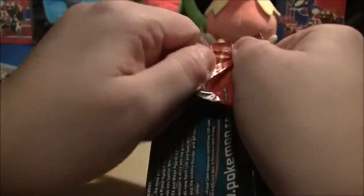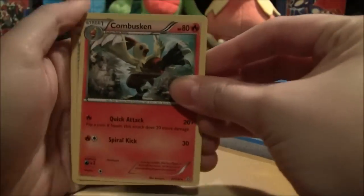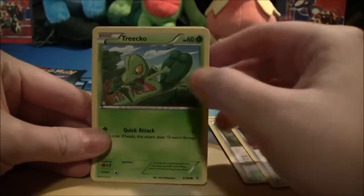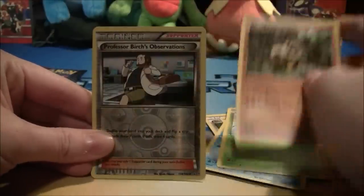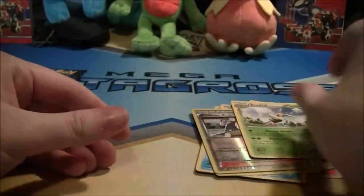Alright, Groudon pack — I didn't get a chance to open you last time, so let's see what you got. I ruined the pack on that one. Let's just put them to the front. We got a Combusken, Shrine of Memories — I couldn't read it through the camera — Repeat Ball, Chirico, Zigzagoon, Barboach, Surskit, Hoppip, Hoothoot, Professor Birch's Observation, and a Beedrill. Nothing great in that one.